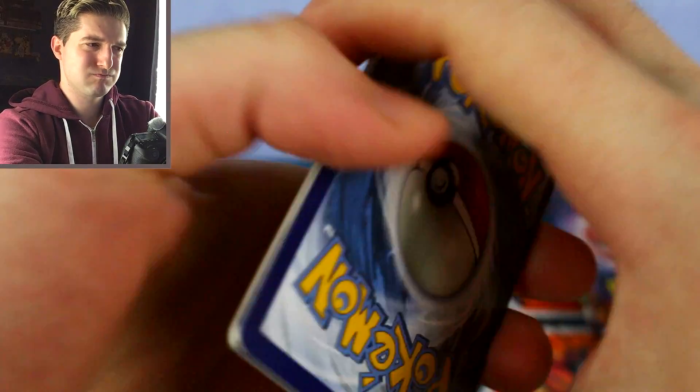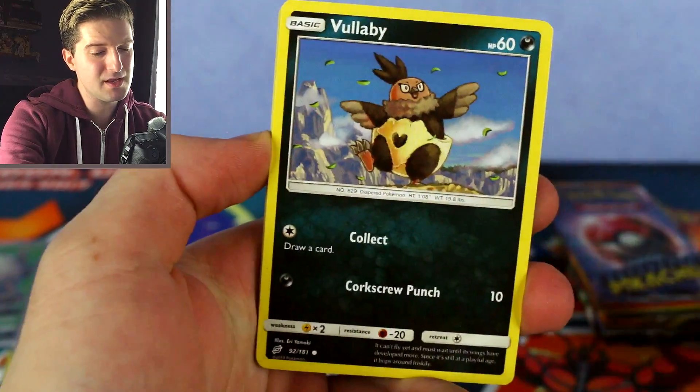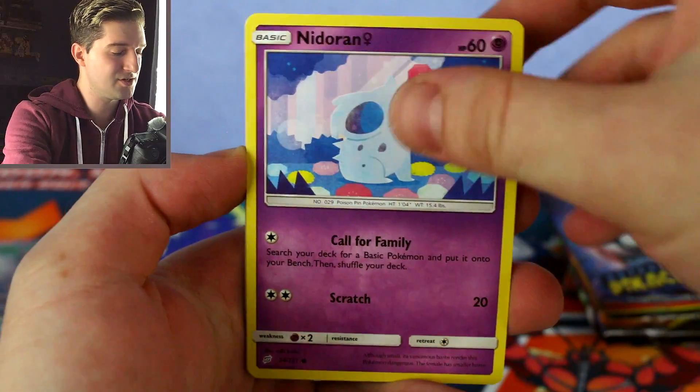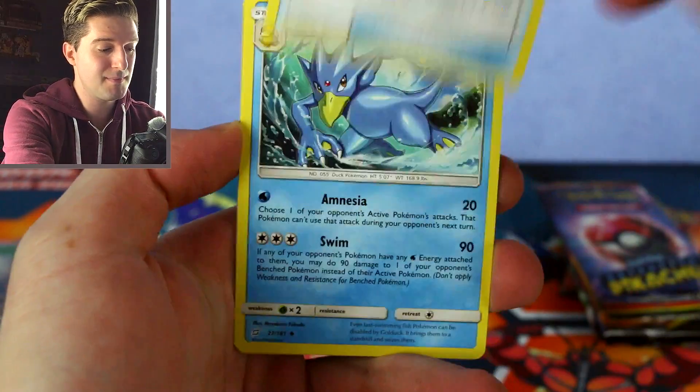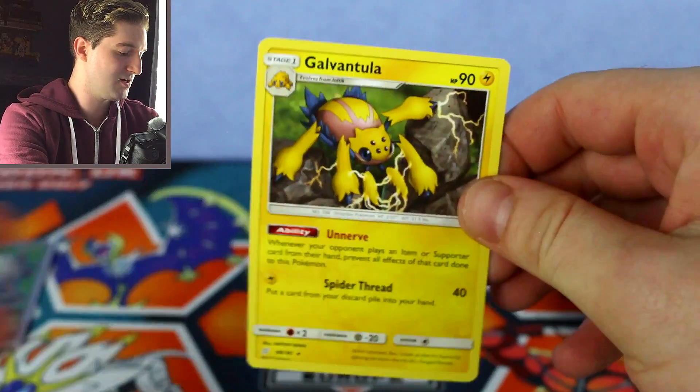I don't know what you can get in this set. I think we obviously get the Venusaur and Celebi, but I think it was all the basic ones, like the Pikachu and Zekrom. Pidgey is a good card — funny enough, Pidgeotto has been doing really well lately. Metal Goggles, Golduck, Omanyte Reverse, and a Galvantula regular rare.